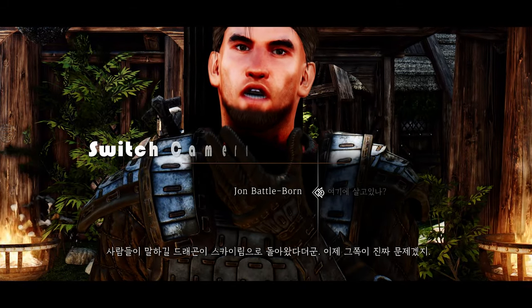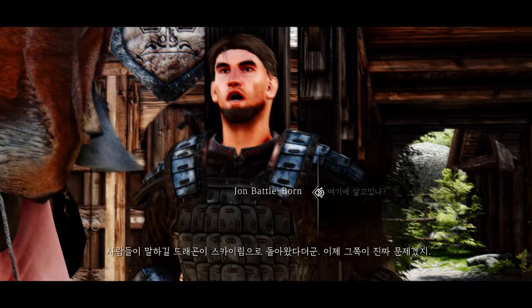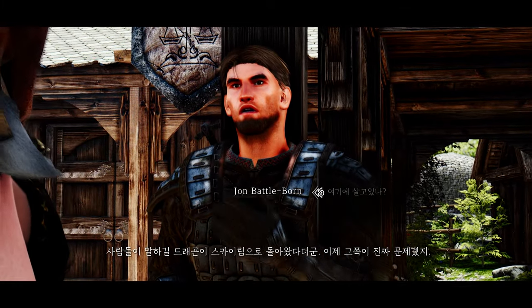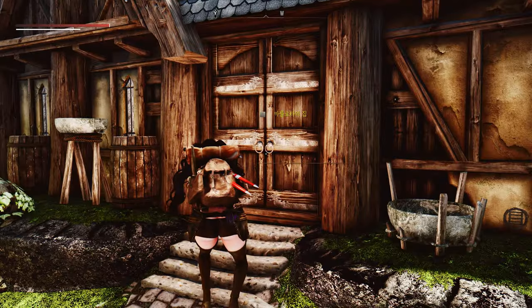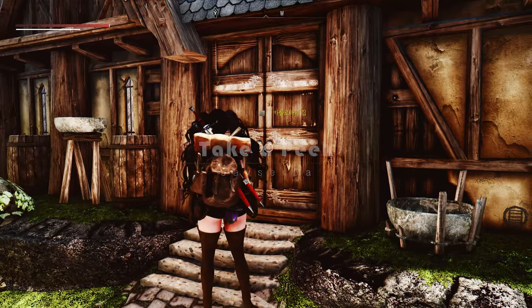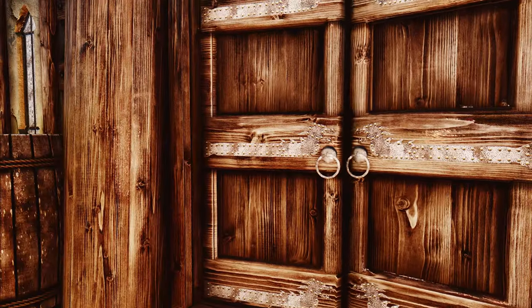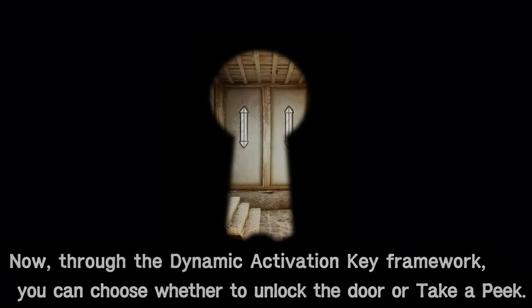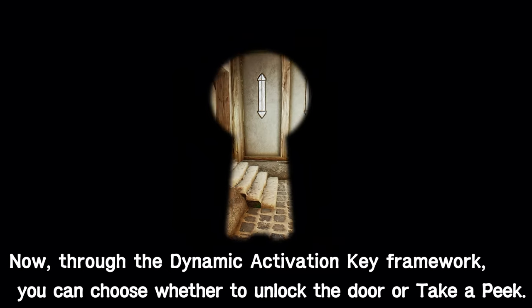One such mod is Switch Camera During Dialogue, where pressing F changes your perspective during dialogues. With this mod, you have the freedom to switch between perspectives at your convenience. Or how about the Take a Peek mod? After installing it, you gain the ability to peek through keyholes, seeing what's on the other side of the door without opening it. The mod comes with an MCM, allowing you to configure camera movement and FOV. NPCs may even react to your peeping with amusing lines like, 'I saw you do that.'